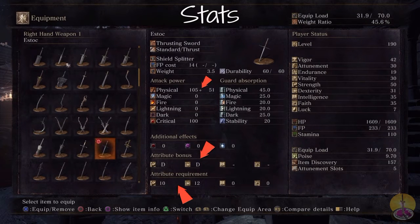Moving on, the Shield Splitter costs only 14 FP — pretty cheap. The weapon's weight is also low at 3.5, which is like nothing at all, lighter than most blades. So on the whole, pretty good stats.